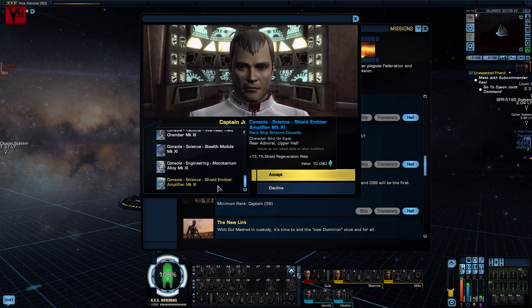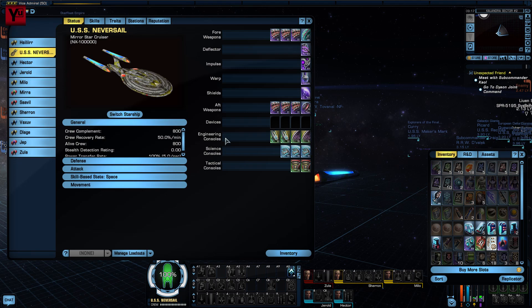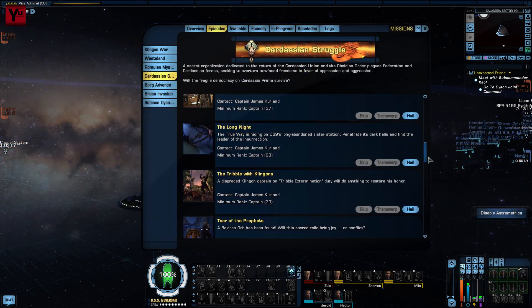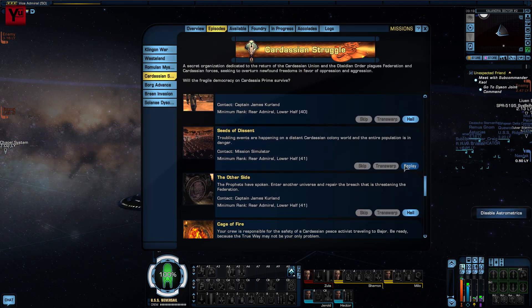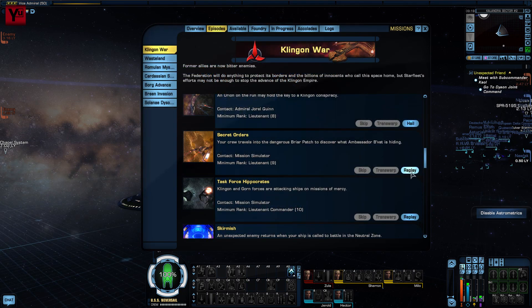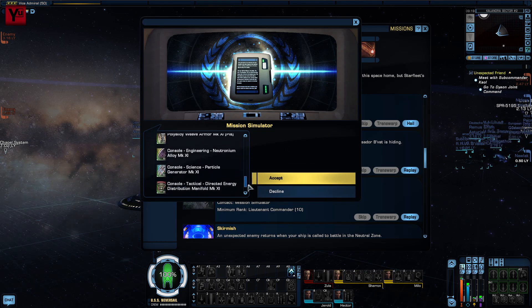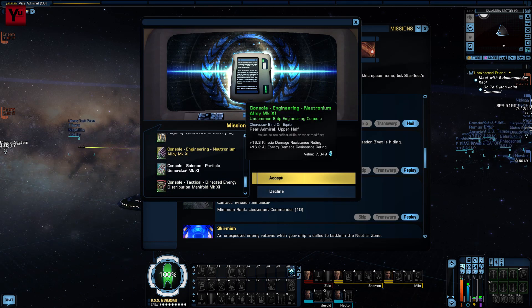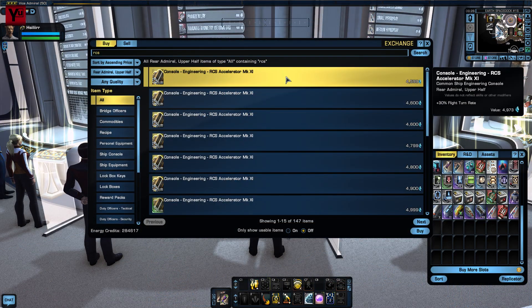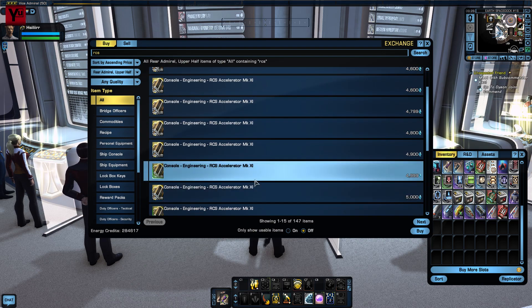Engineering consoles — on the bright side, you can at least get some decent power boosts and armour from the mission system. Seeds of Descent rewards uncommon power consoles; we'll take two of the field emitters for some extra shield power. And Secret Orders, again, rewards an uncommon neutronium alloy console, which is solid all-around armour — so two of those as well. There's better available through the exchange or as random loot; in particular an RCS accelerator would be handy to help with turn rate, although juggling cruiser commands can work in a pinch.